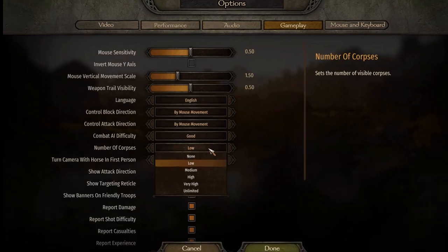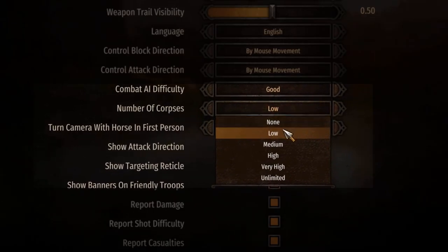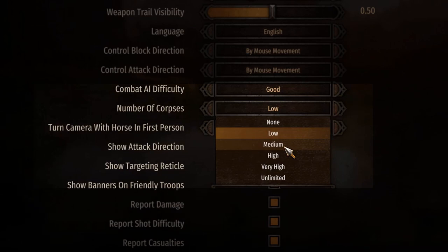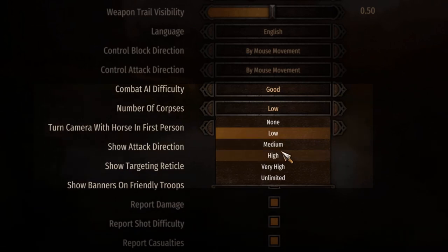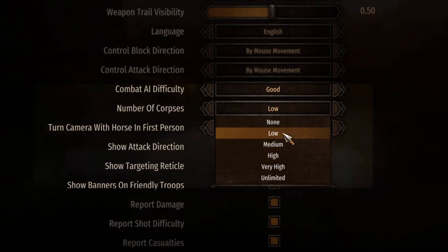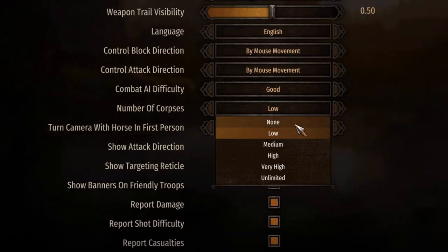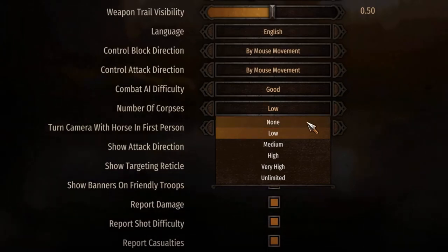Another thing you want to set to low is the number of corpses. It's a nice touch having a lot of corpses on the battlefield, but it takes up a lot of processing power and causes lag. Switch this to low and you still have a couple of corpses, or switch it to none and you have zero corpses after you kill everybody.